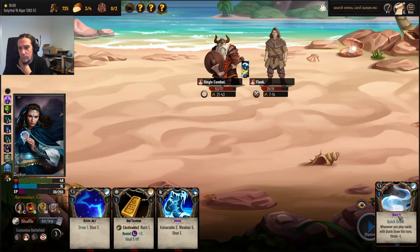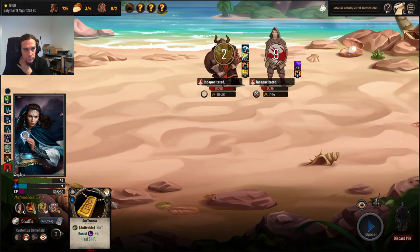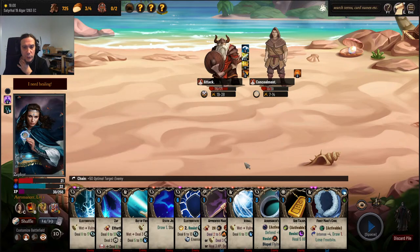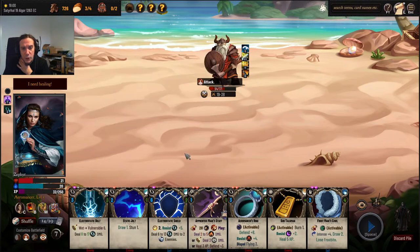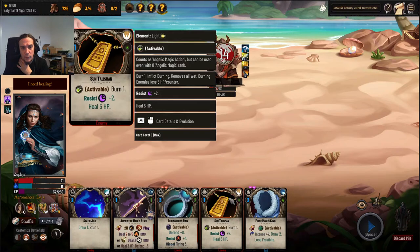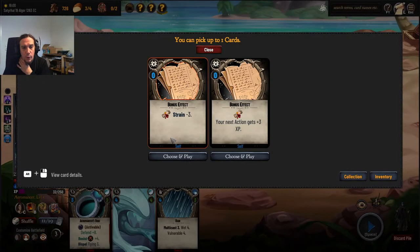Quick draw — whenever you play cards with quick draw, this turn strain minus one. That's how it's supposed to work. I had that lingering damage effect on him, didn't I? Almost got me killed. Not going to use the electrostatic shield at this point because it's actually wiser not to do so — he's not attacking me anymore.